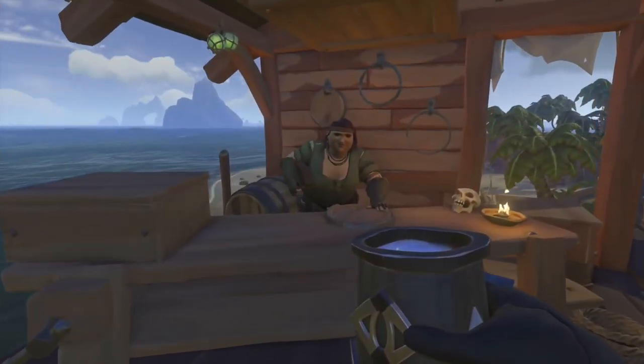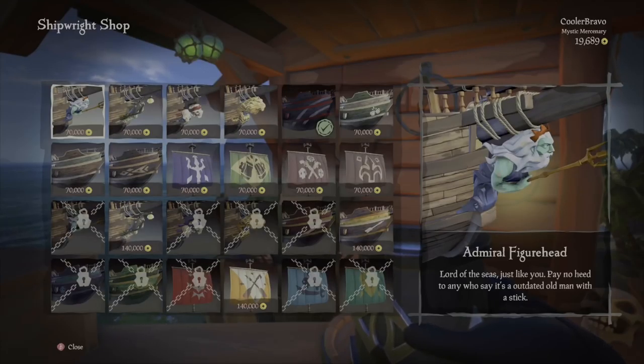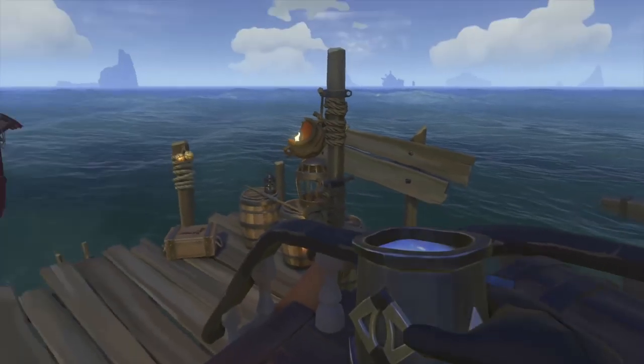Lastly, on the dock is a ship customization merchant. This person lets you buy new sails, a new hull, or a new figurehead for your ship. To equip those items, there's a chest right below the ship customization merchant — click the item you want to equip on your current ship.